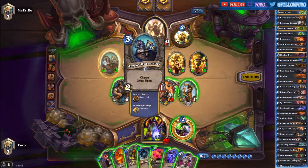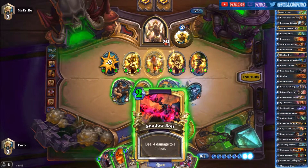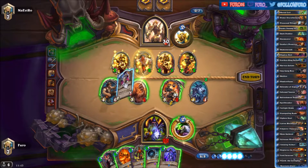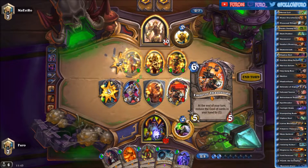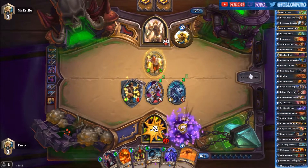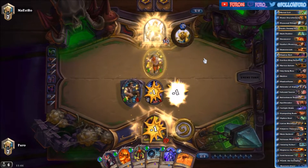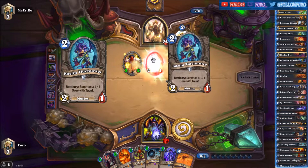Let's see — the Horse Rider. We will die to the Shadow board. We will also play the Defender of Argus, drawing another card and getting Hellfire. So that's a heavy Aggro deck. At least the Reno survives, so he needs to pop the Divine Shield.